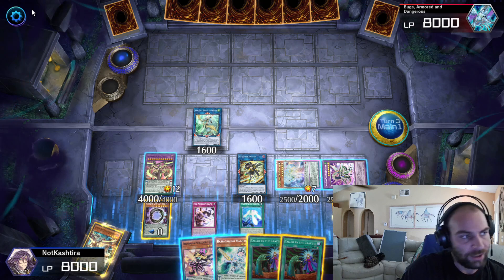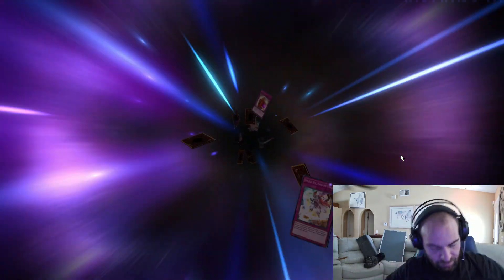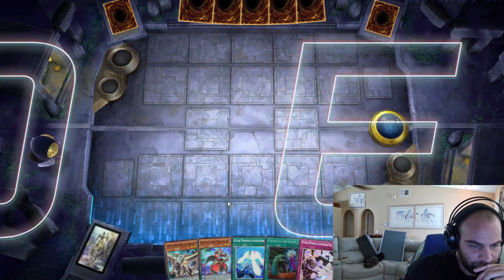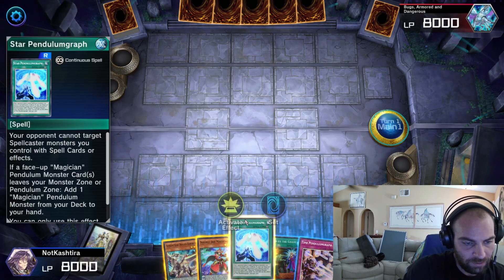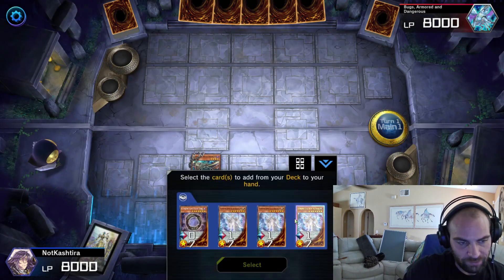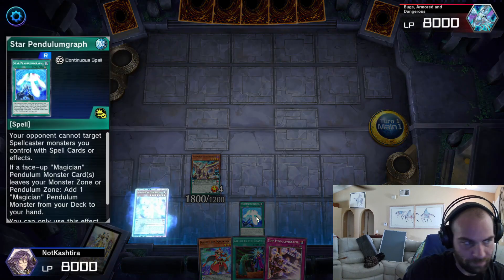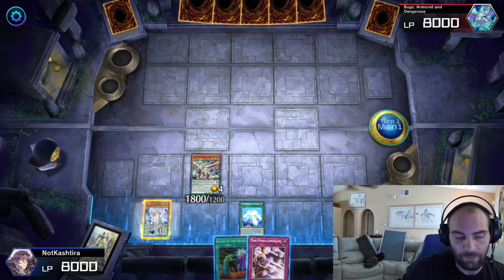That's pretty much what you're trying to do on turn one. Let's reset. We'll go first again — I'm going to show you an anti-Nibiru play. We're going to pretend this guy has Nibiru. We open up — it's pretty decent. We can activate before anything happens. We'll summon the Supreme King Dragon Dark Worm, search for a Supreme King Gate Monster — grab the Gate Magician. Gate Magician plus Star Pendulum Graph is very powerful, and we already have the Time Pendulum Graph.